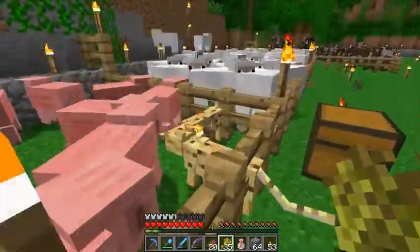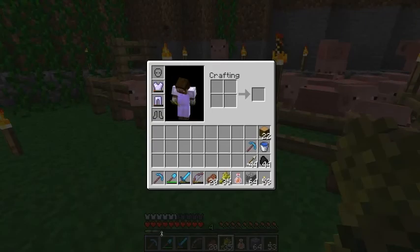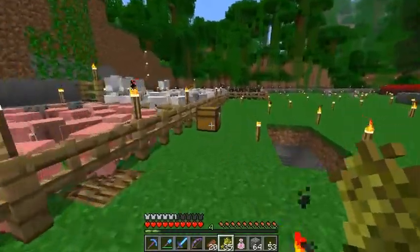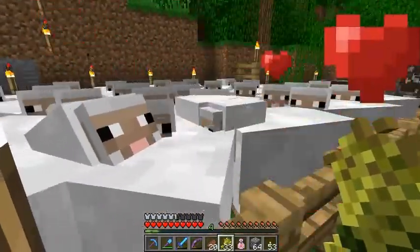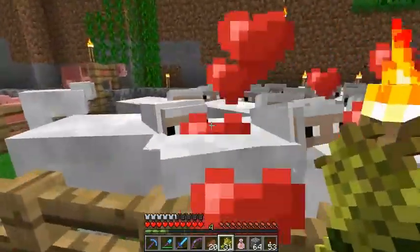Let's see — there's none here. If you notice my XP down here, it's at four and two little boxes. If I breed some of these — let's make a sheep. See, I got XP! You get XP for breeding.